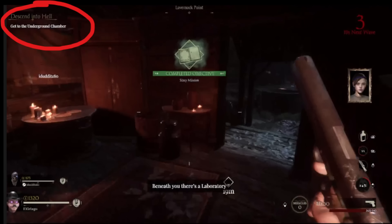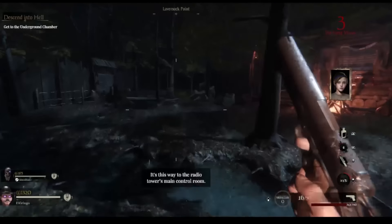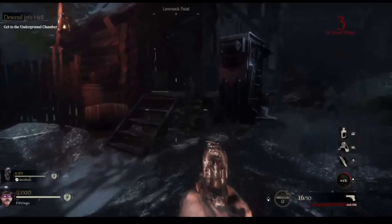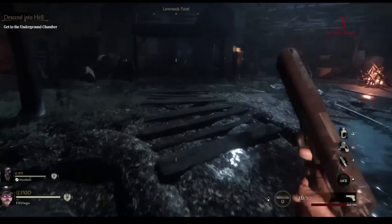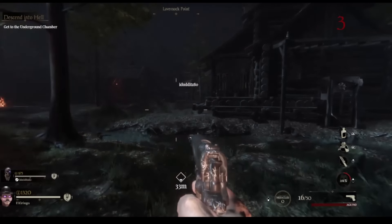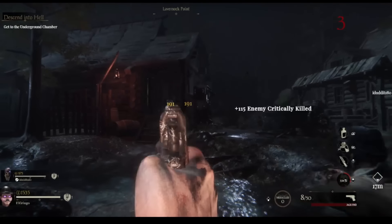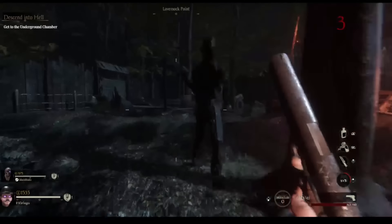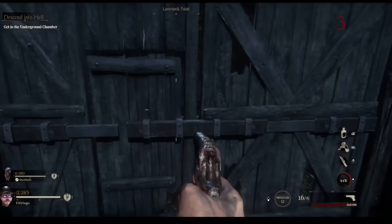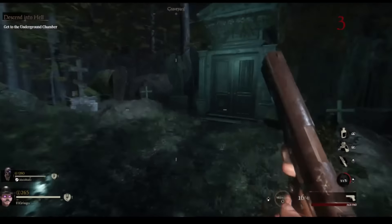It always tells you what you need to do up in the corner: get to the underground chamber. If you're actually trying to do the Easter egg — I just go for high rounds — this is exactly what you need to do, and this is a step-by-step guide. It's a pretty long video but I tried not to cut out too much. We made a couple of mistakes and this would have been a three-hour long video, so some of it has been fast-forwarded. At this point you just want to start making points — the more points you have, you can buy doors, get better weapons, get perks, and all of that stuff.